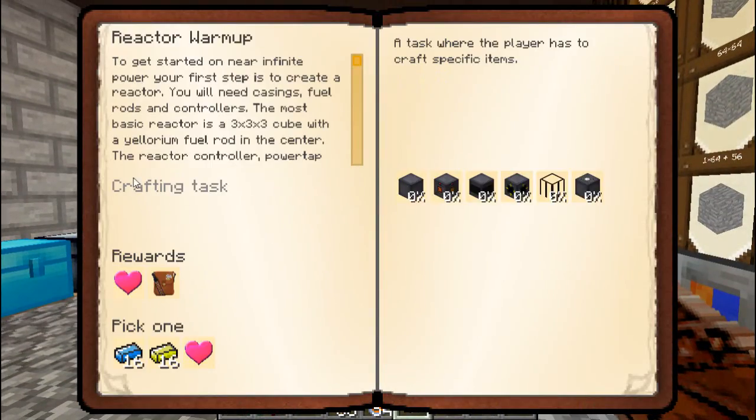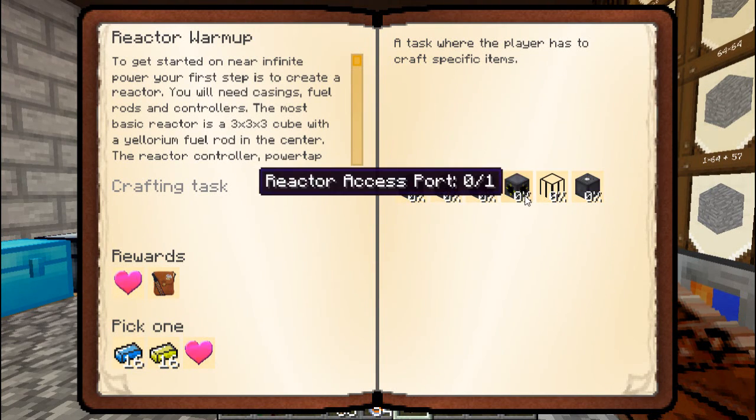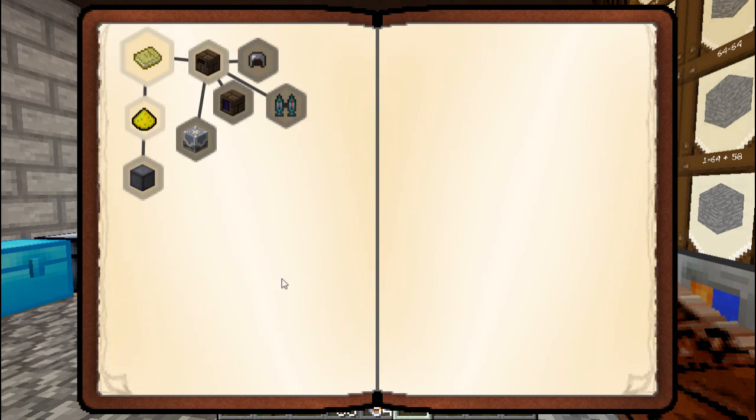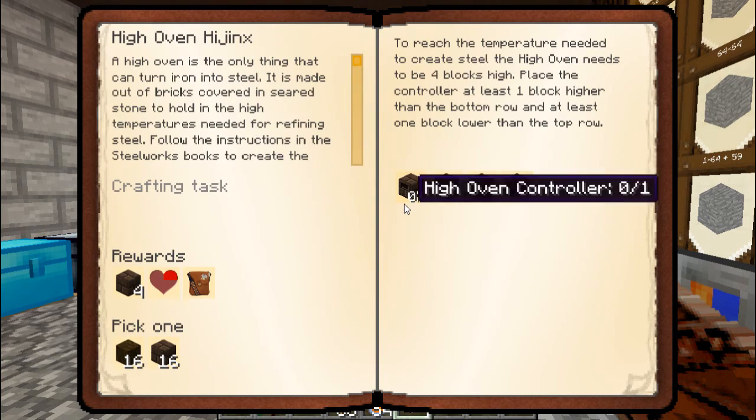That'll get us into our power supply. Once we have this, we'll be able to do our computer stuff, because this is infinite energy. However, we cannot get this right now because we need steel, and to get steel we need to start the steel stuff.